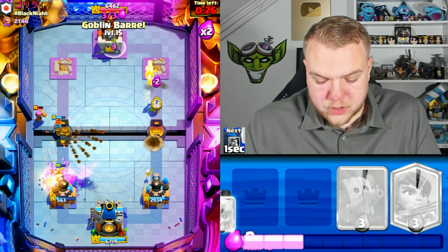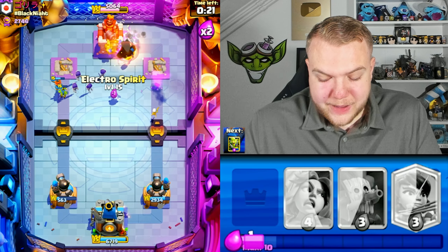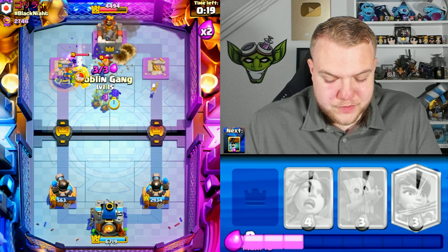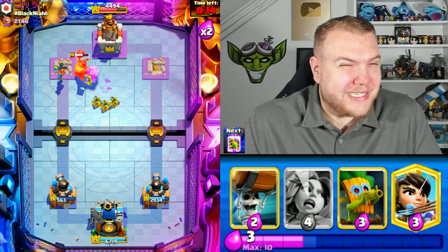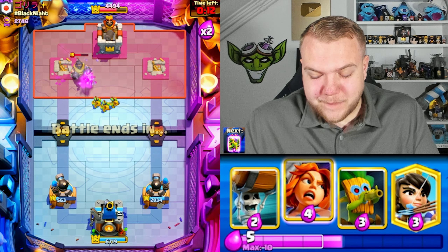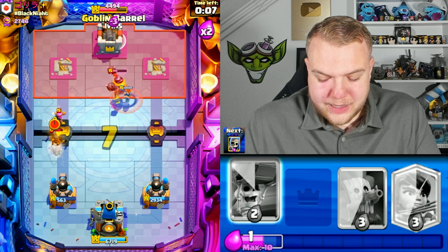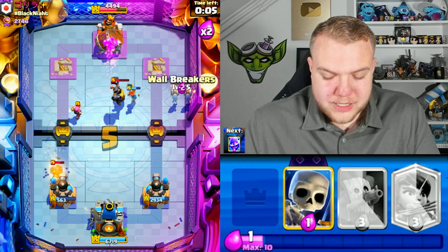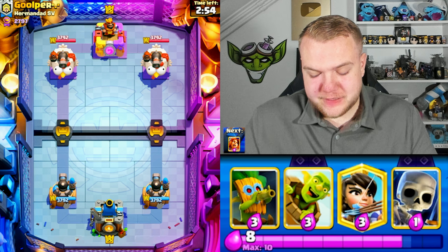Cycling dart goblin, valkyrie — he goes valkyrie again, electro spirit, goblin gang last second. Continuing to pressure and try to get the three crown. At this point we're just dominating. He did indeed have the mega knight as I suspected — some kind of mega knight deck. We can let him take the left tower; he can't take the right in time. Very nice victory against the mega knight ram rider deck!